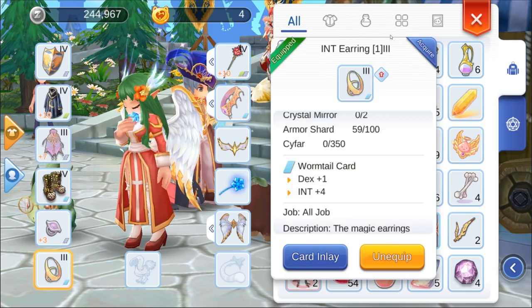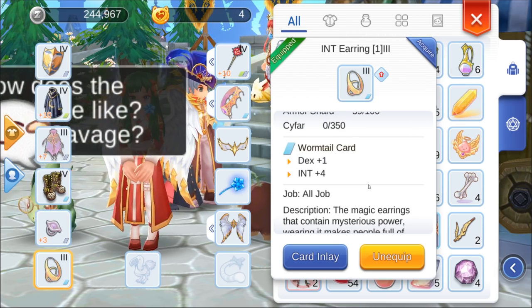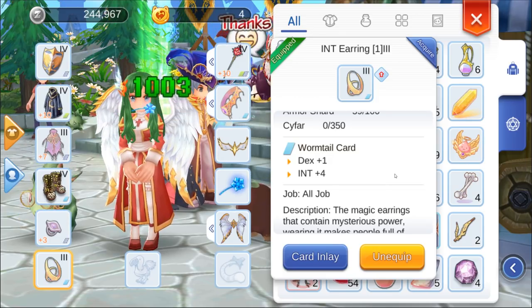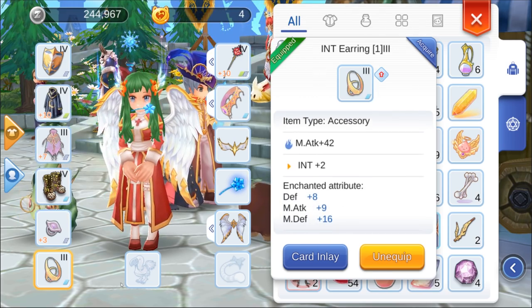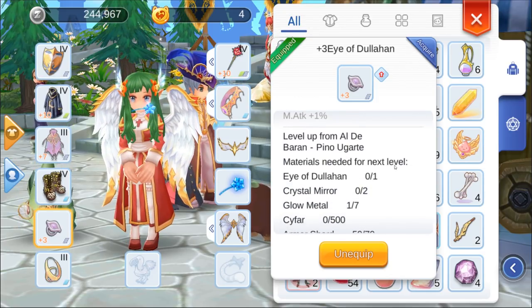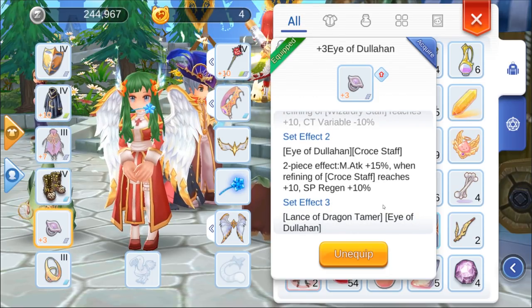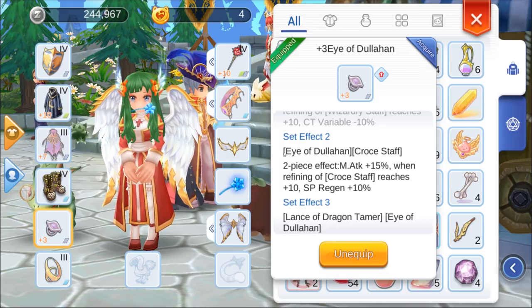For accessories, I initially planned to get two int earrings and slot them with Wormtail cards, which adds plus 4 int each. But that plan changed when I got my Crochet Staff to plus 10 — I swapped one out for an Eye of Dullahan, or as I like to call it, Eye of Dully, for that sweet bonus. I accidentally snapped an unbroken one; you should just go for broken ones if you can, since refines on them don't matter for your heals anyway, and they're much cheaper — though they're hard to get.